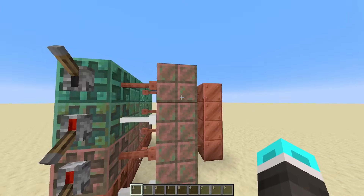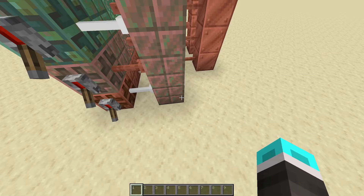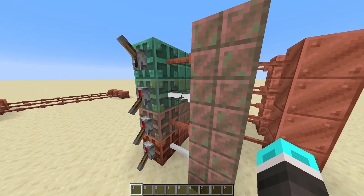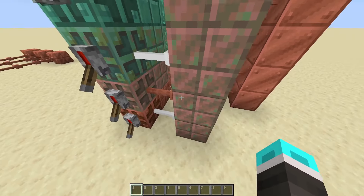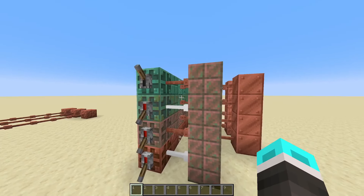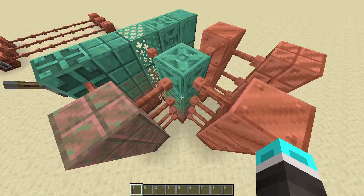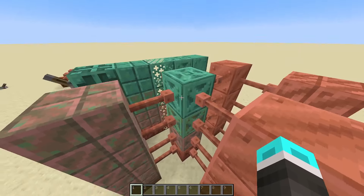As for cut copper, it and the regular copper have the same sort of oxidation properties: depending on the stage of oxidation, it will require more and more inputs to equal outputs. In this example the cut copper is exposed, so it'll need two inputs to send one output through. When it is weathered, it requires three to one, and when it's completely oxidized, it requires four to one — so this can potentially make more compact AND gates. As for the chiseled copper, this actually delays the powered signal going through by one tick at default, two with exposed, three with weathered, and four with fully oxidized.